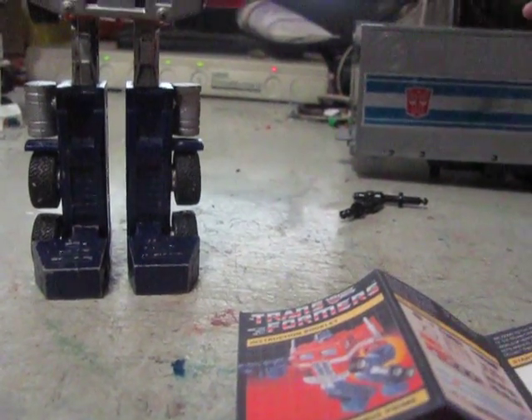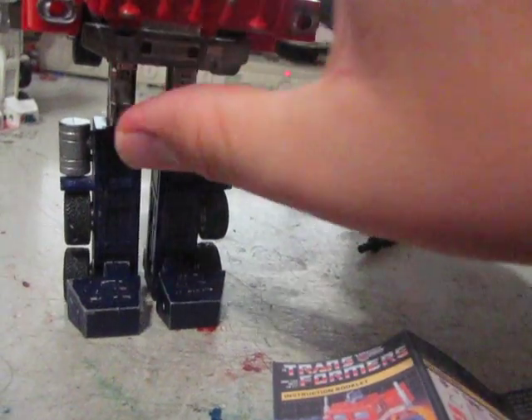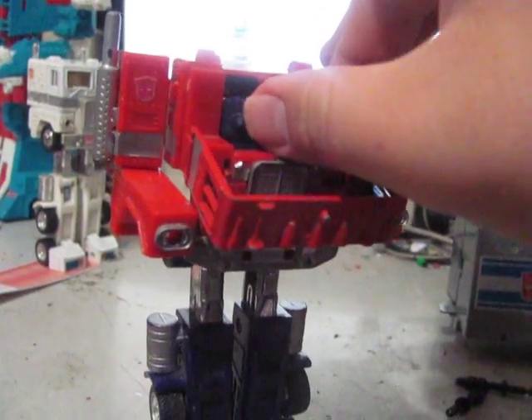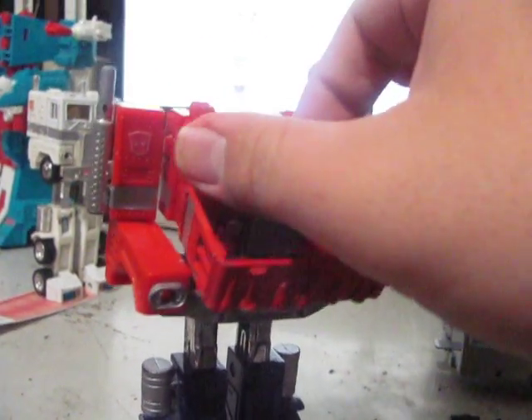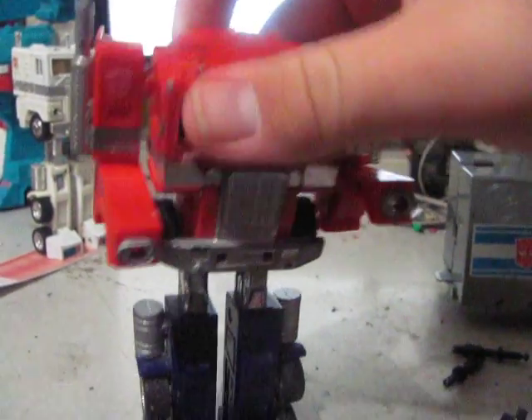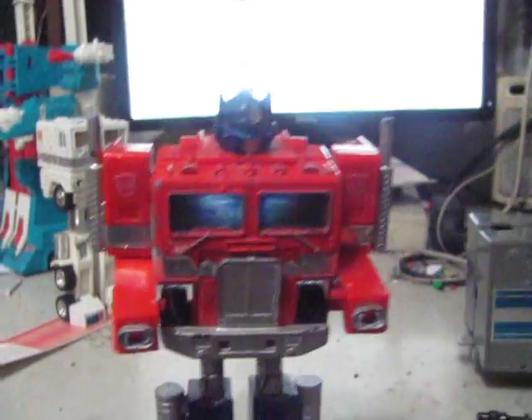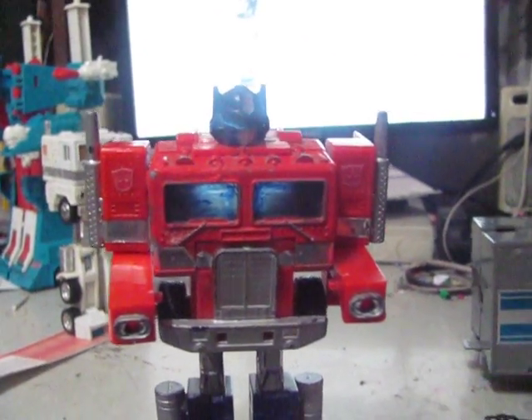Rotate roof panel up to reveal robot's head. Press into place. Attach fists to ends of arms with fingers facing inward. Fit laser blaster into hole in fist. That's a bit tricky, because there's a realistic handle, and the handle peg is where the ammo casing would be. In spite of all the various retools of Optimus Prime... you can store the fists in the seats that were meant for Diaclone pilot figures.